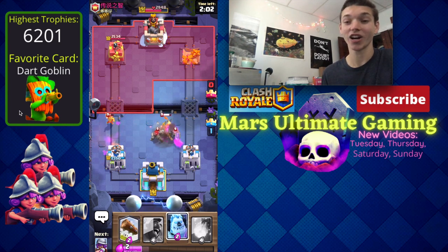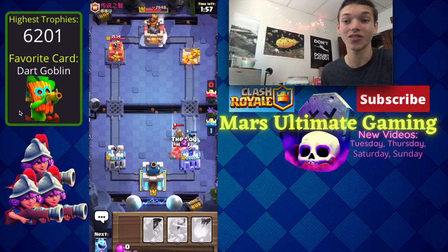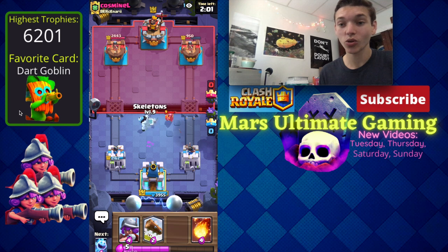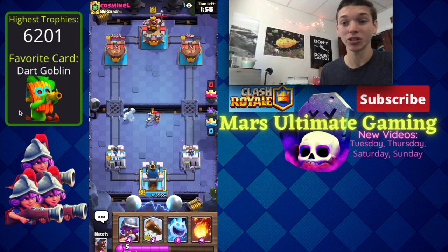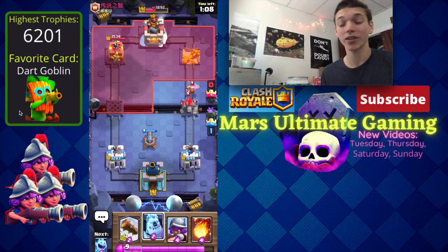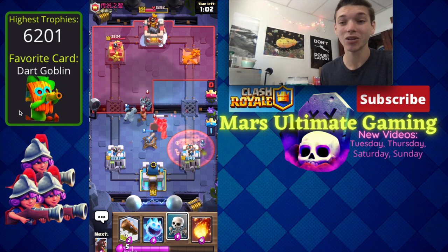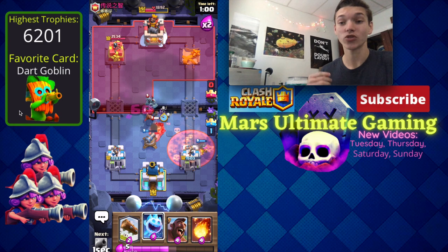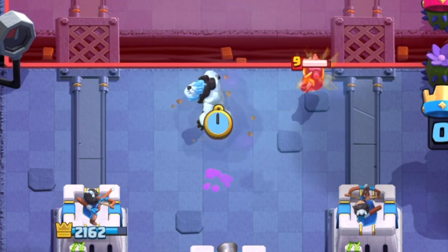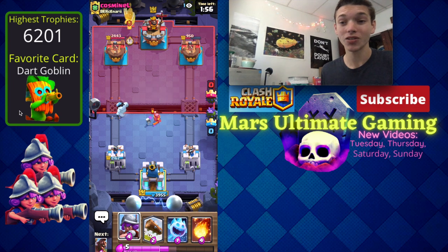The second tip is to use the ice golem to kite your opponent's units to the opposite lane. You can use the ice golem to pull any unit that's not a building-targeting unit — literally anything from a knight, lumberjack, mini pekka, even a mega knight. To be a successful 2.6 hog player you have to be able to do the ice golem kite. As soon as the unit is crossing the bridge, place the ice golem one or two tiles away from the river in the opposite lane and the unit should follow it.